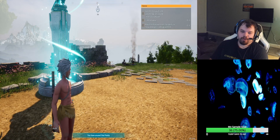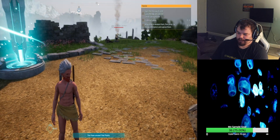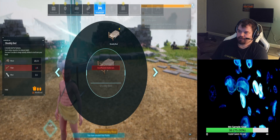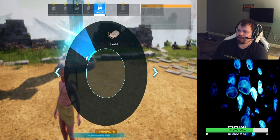Welcome back guys. If you want to make a fire using a controller, I don't really use the keyboard for that. You just press up on the D-pad and it's going to all be up here.